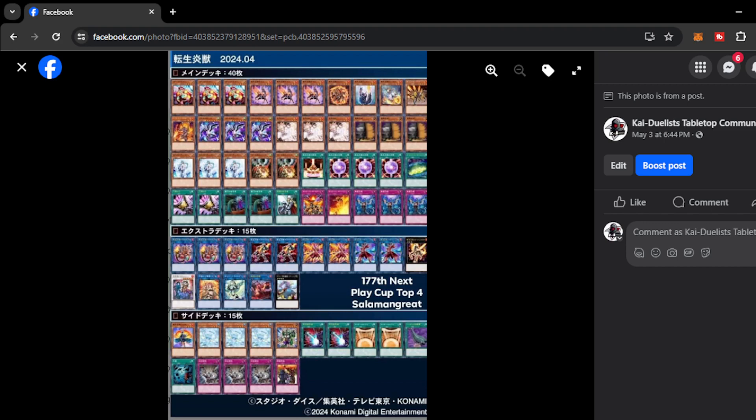It plays Kaiser Colosseum — of course, a very strong card when going first. Once you set up the board of Salamangrate with Kaiser, it is pretty much game over for other decks. As you can see, it plays only one Sangan Mining, so this player is confident in his consistency already — that's why he only plays one Sangan Mining.